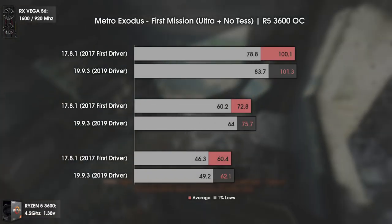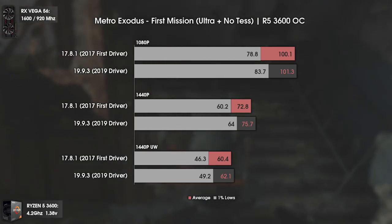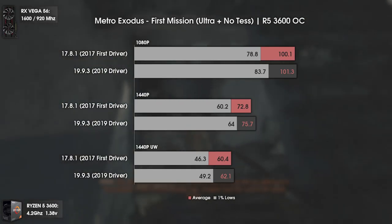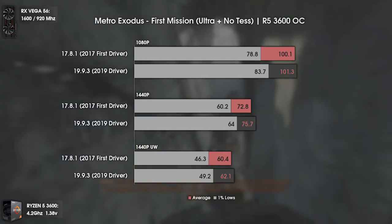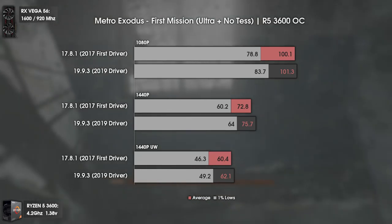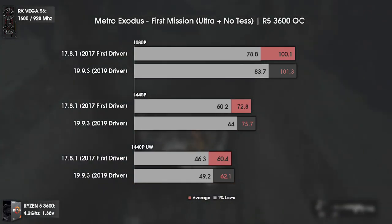Now we have the first real gameplay with Metro Exodus in the first mission. Besides the gain not being much, the difference is felt mostly at 1440p and higher, since we get lower FPS numbers there. Going from 60 to 64 minimum FPS makes the game feel a lot smoother, since it is way less probable to have drops below 60. Pretty good results overall.